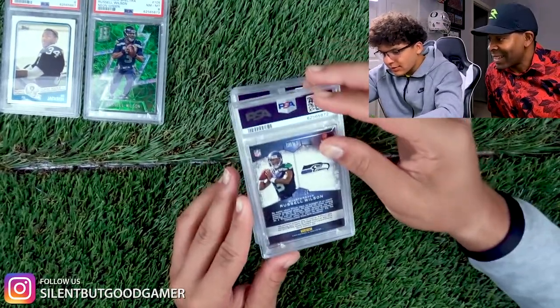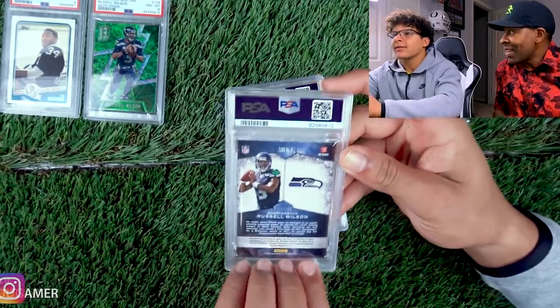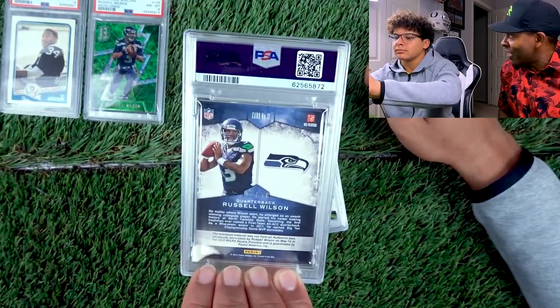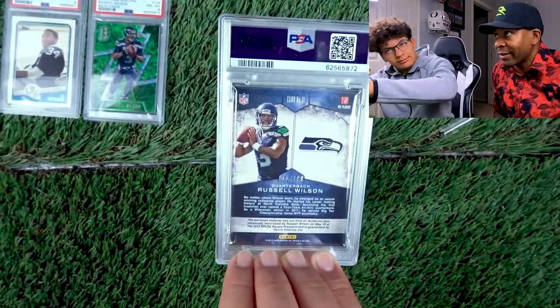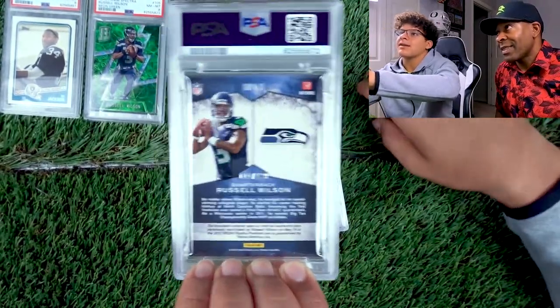Now we got a Russell Wilson 2012, $1.99. Remember that time on eBay we bid on that card? We thought we'd get six cards from one lot, and it was just this rookie patch sitting there. I figured we'd go ahead and grade it — probably can flip it or keep it. We need a 10. 3-2-1 — 9!